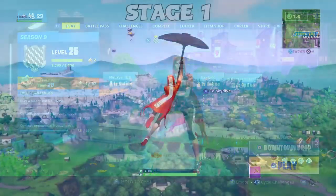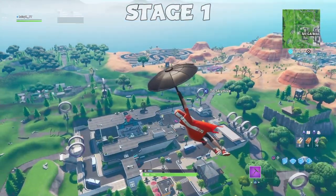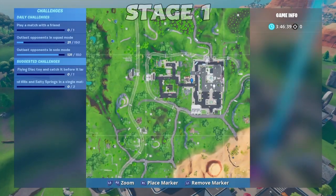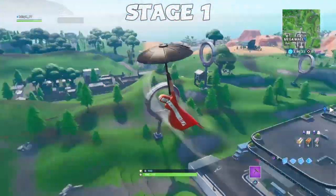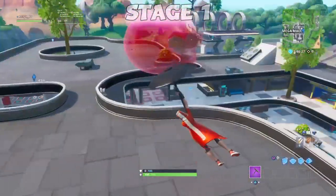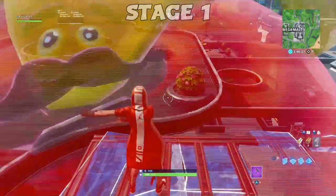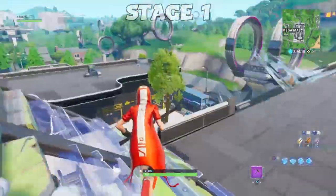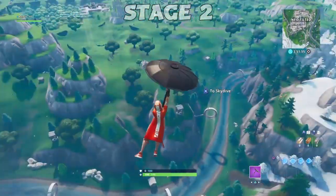The first stage of this challenge is to dance inside of a holographic Tomorrow head, which you can only find at the Mega Mall. Come over here on the map to the Mega Mall where the Tomorrow head will be located. You'll need to build up to the Tomorrow head in order to dance inside it, so make sure you have some materials. You'll have a couple of people with you, so you'll have a blast dancing around inside it.